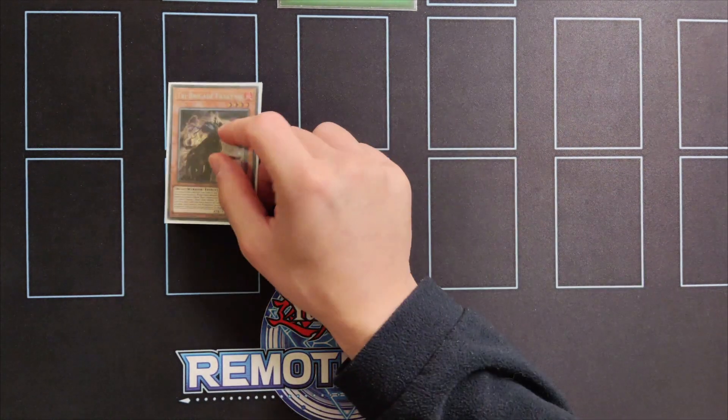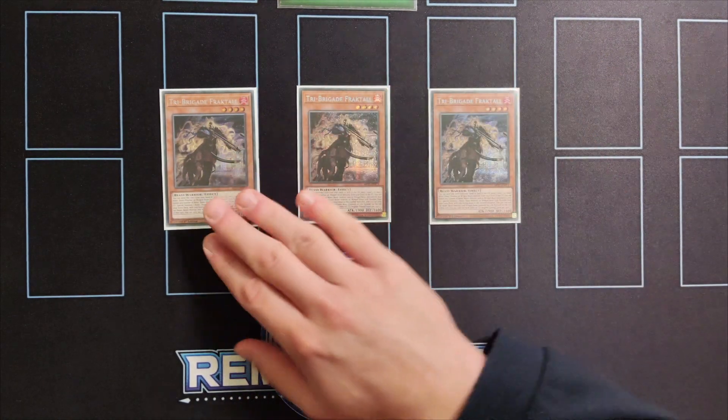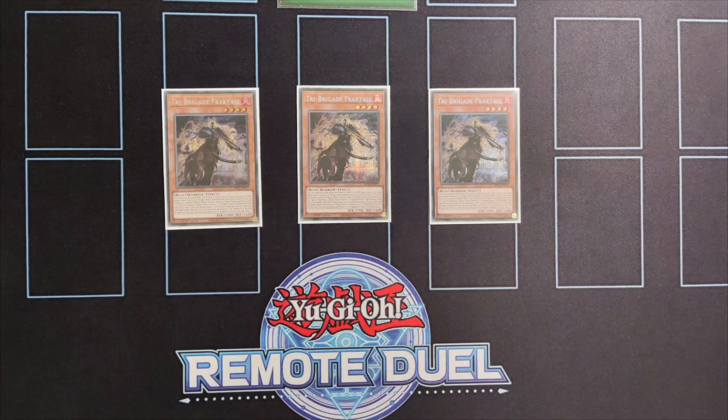Moving on to the Tribe Brigade package, we're playing triple copies of Tribe Brigade Fractal. If you have Warbler in your hand, this is one of the best cards you can see in your opening hand, since you can use Fractal to send Cobalt Sparrow to the graveyard and then go full combo after that.